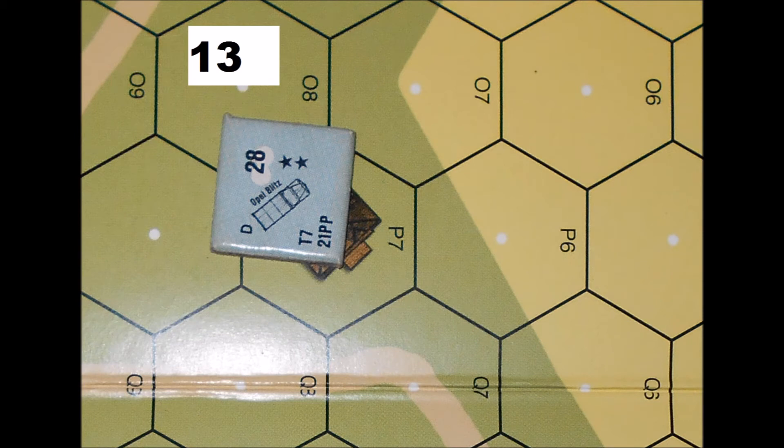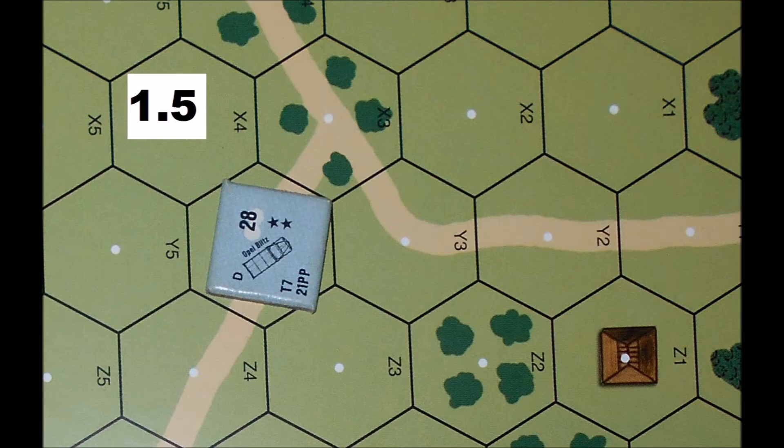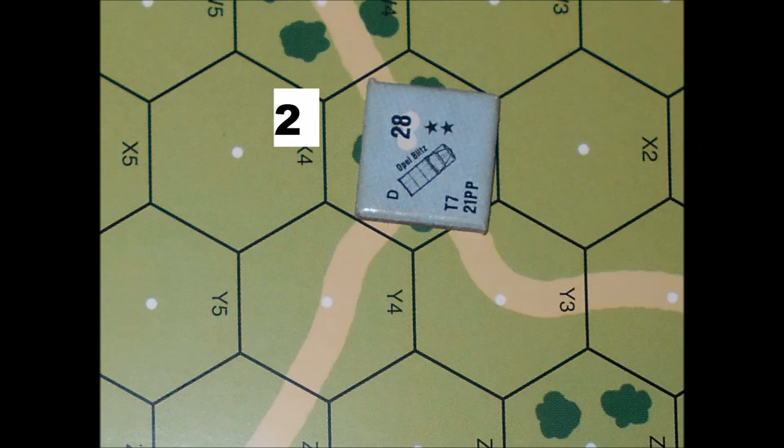Now we are going to bypass the house. For a vehicle to use bypass, it has to pay double the terrain cost. The bypass uses the open ground of the hex, so the truck will have to spend 8 MP to bypass this house for a total of 13 MP. On the road, we would start the truck for 1 MP. It would only cost a half movement point to go to the next road hex for a total of 1.5 MP, and then to the next road hex for another 0.5 MP for a total of 2 MP. As you can see, a truck can move a long way on the road.